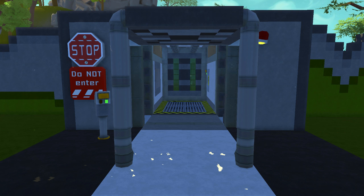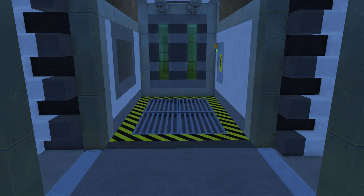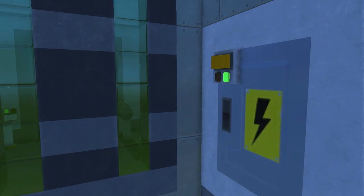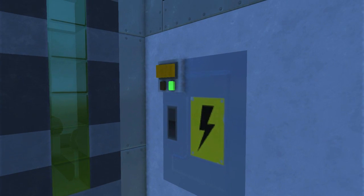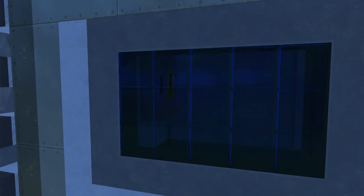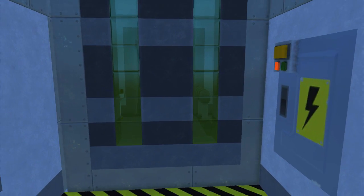The first thing you will notice as the doors open is I actually changed the entrance quite a bit. As you can see here, there's another room here and this is actually a decontamination room. You step in. Usually there won't be a button here, but since I'm the only person in here currently, I have that on the power box there. That's just going to close the door and then this decontamination door will open.